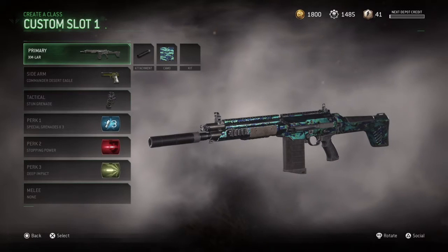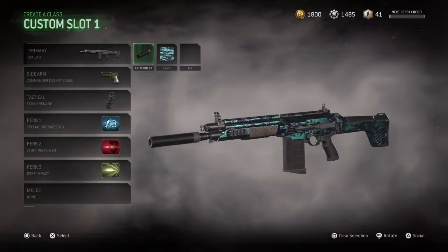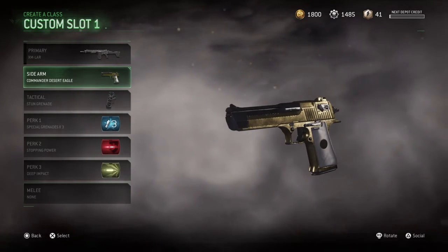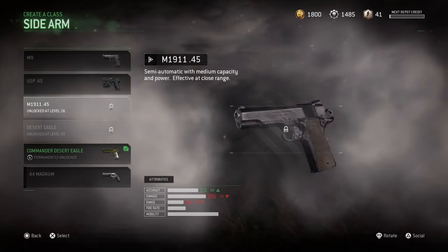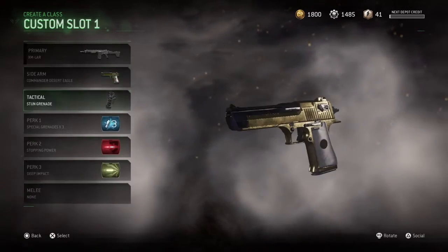Jumping into the class, we have the XM-LAR with Suppressor. That is the one attachment that you can use on this gun that would actually be effective. For our secondary, we either have the Commander Desert Eagle, the Regular Desert Eagle, or the 44 Magnum — all three work really well. But if you don't have those unlocked, I would recommend using the USP-45 as the best out of the other options available.